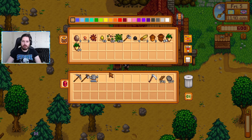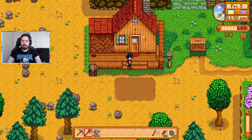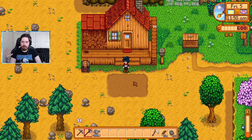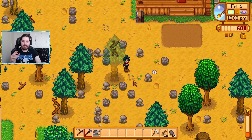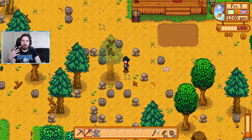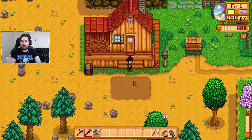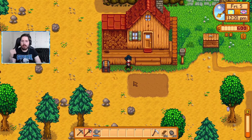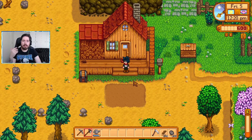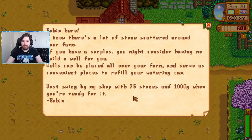We do have 19 mixed seeds for summer so hopefully we get a good amount of corn. Today is the 5th of spring. We will not be planting anything else here for this month. I'm going to spend the rest of this full season just getting rid of the rocks, getting rid of the trees, and making this place look nice. Hopefully we'll have some good luck getting some coal and some good luck in the quarry area.